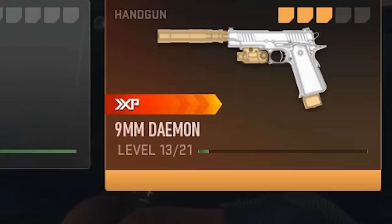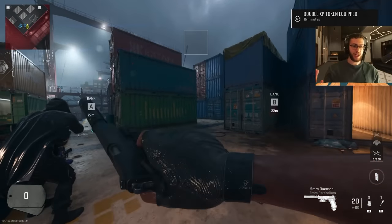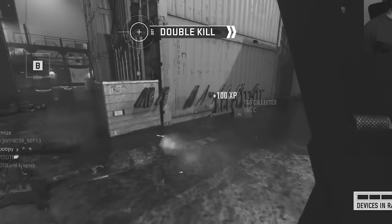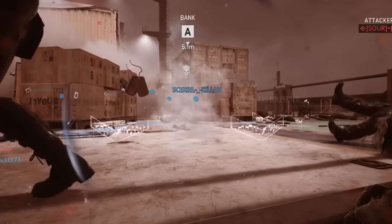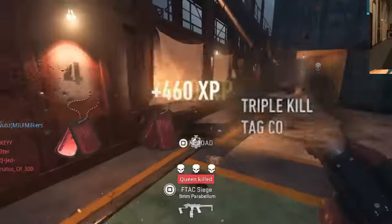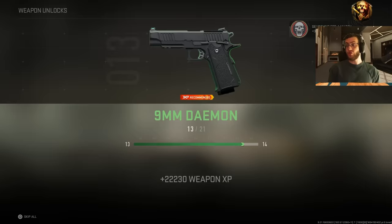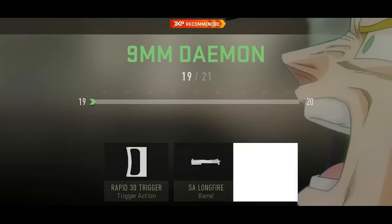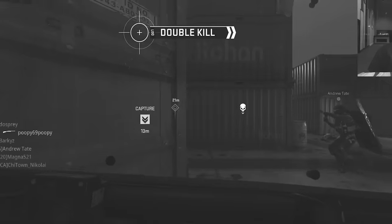We're gonna get it maxed out — it's level 13, we need 8 more levels. Watch the magic — just gotta grab the tokens. It's level 21, max level — 22,000 XP. Let's just unlock all the camos, which went by pretty quick.